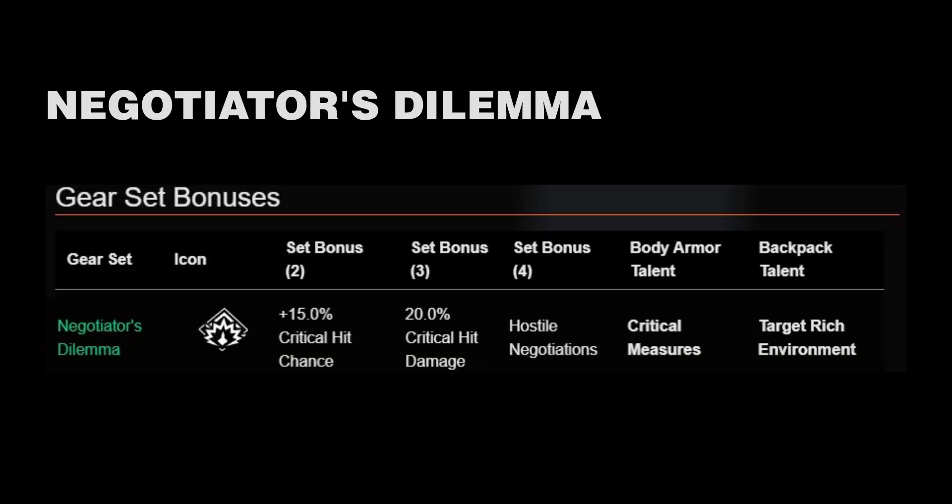In today's video, we are looking at the Negotiator's Dilemma. It's super easy to build, many options, and the time to kill is great. In a nutshell, the Negotiator's Dilemma gear set offers 15% critical hit chance for the 2-set bonus, 20% critical hit damage for the 3-set bonus, and the Talent Hostile Negotiations for the 4-set bonus.